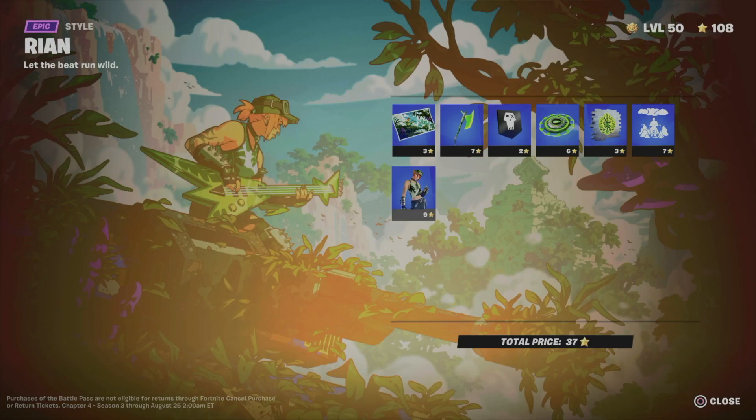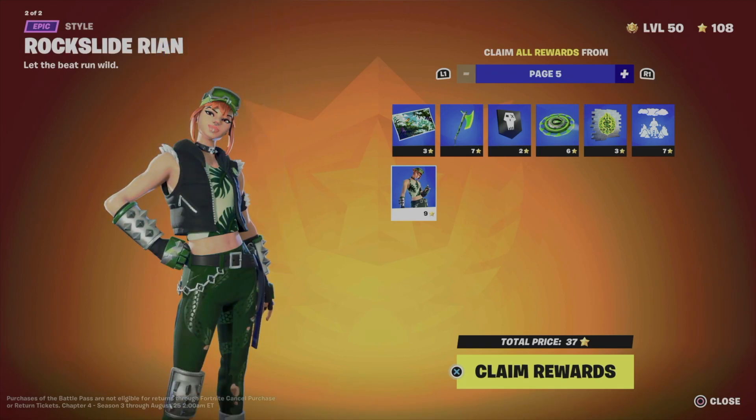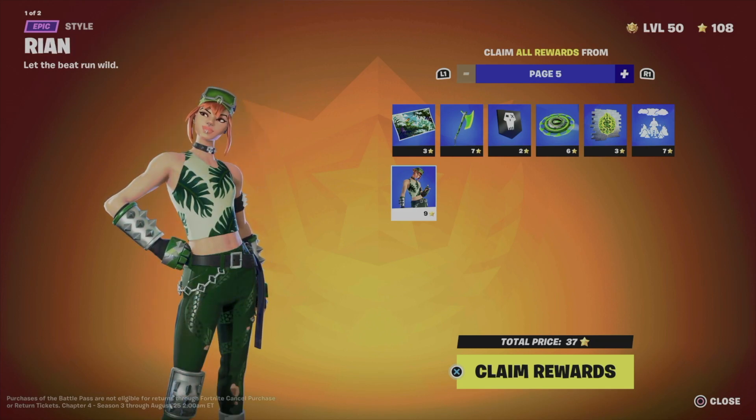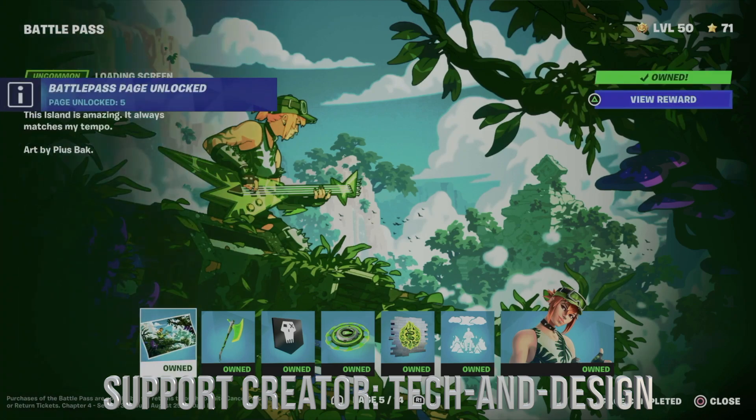On the bottom right-hand side of your screen you're going to see 'Close' and then 'Claim Pages.' On my controller I press square to get there, then all I have to do is hold X to claim everything. So that's exactly what we're going to do — hold X and here we go.